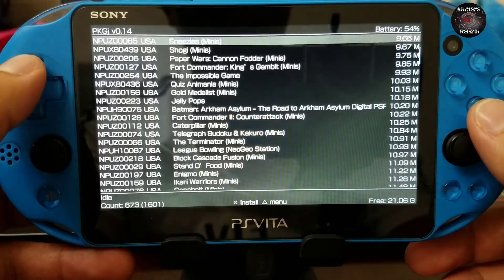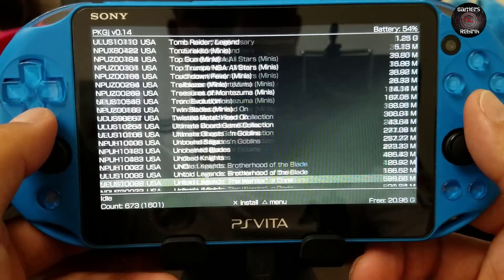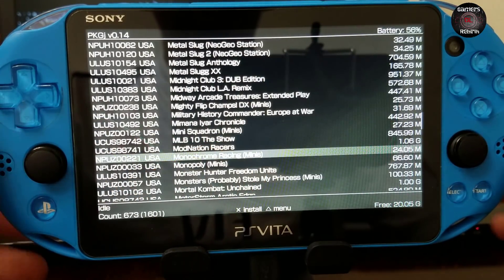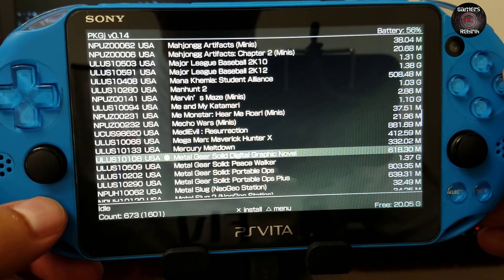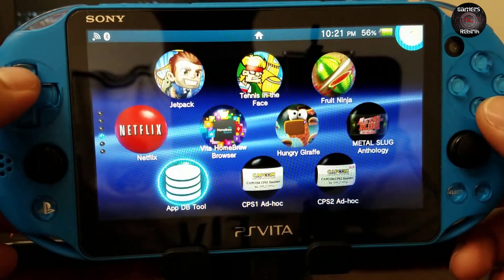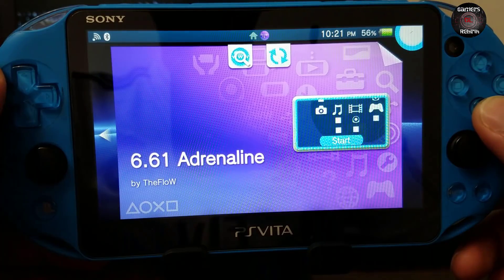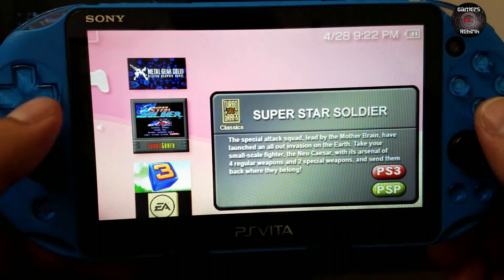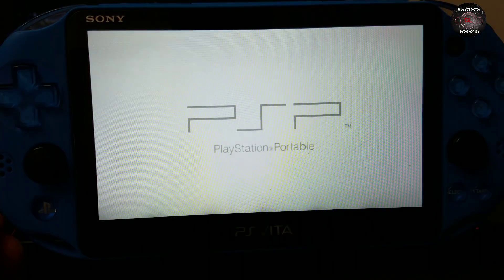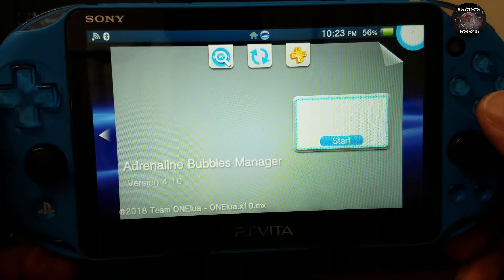A game I truly know will download is Metal Gear Solid: Digital Graphic Novel — you guys can see it did download, which is pretty cool. You don't have the bubble just yet but you can still access the games through Adrenaline, which is cool if you like to have everything centralized there. You can see that it launches perfectly through Adrenaline — but now let's create the bubble through the Adrenaline Bubble Manager.